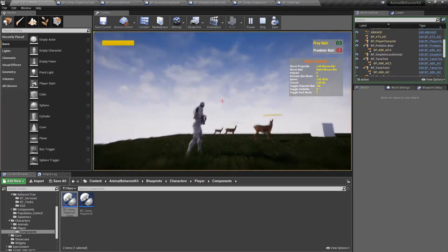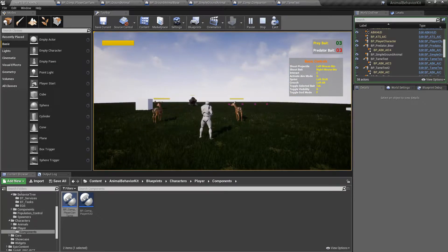If you decide to use my character, you're going to notice a really big improvement in accuracy when you're trying to aim — whether you want to shoot, order your AI to go to certain places, or attack a target.